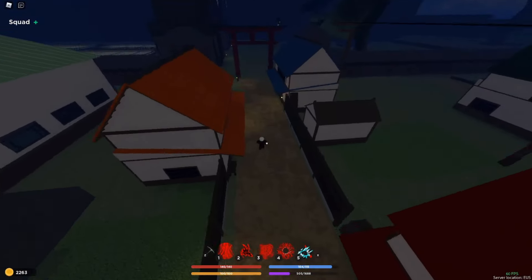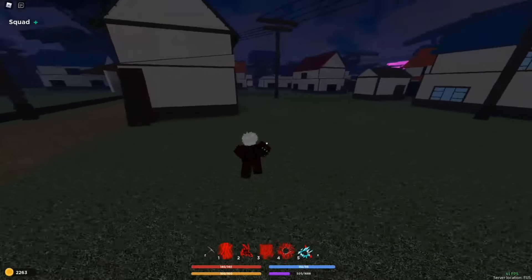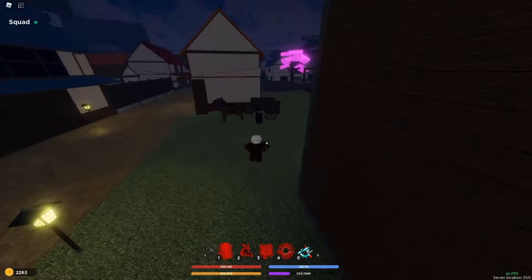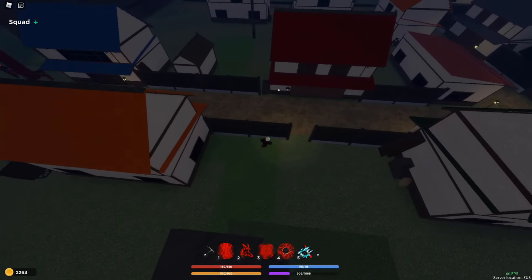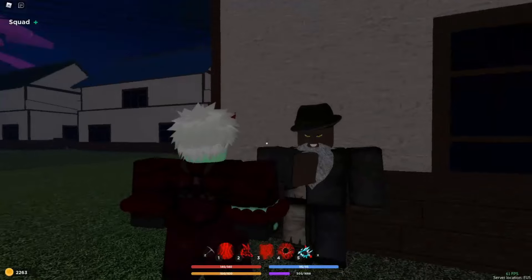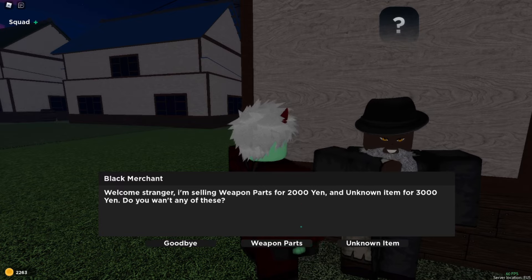So if you come to either of the villages, the Mysterious Man could be here or in the other village. I know exactly where he spawns — in this village he's right here. This is who he is: Mysterious Man. He has weapon parts for 2000, which I think has to do with nature and katanas.